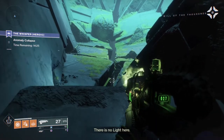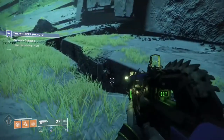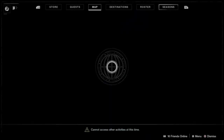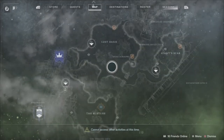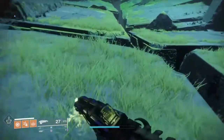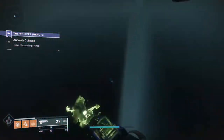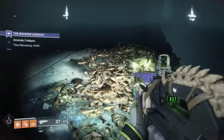Hey everyone, it's UniverseRath, and today I'm going to show you the fastest method of doing the Changing the Sundial quest. This will help you generate your orbs way faster, and this will also help you generate your super faster. You can generate your super in less than two minutes.